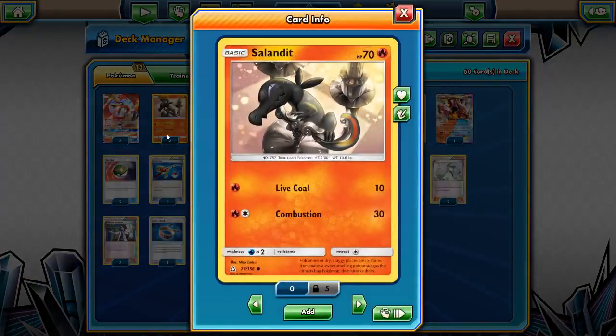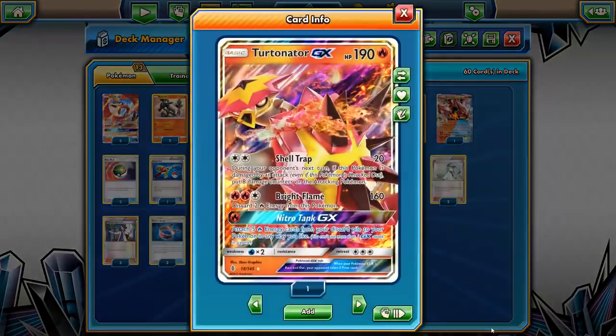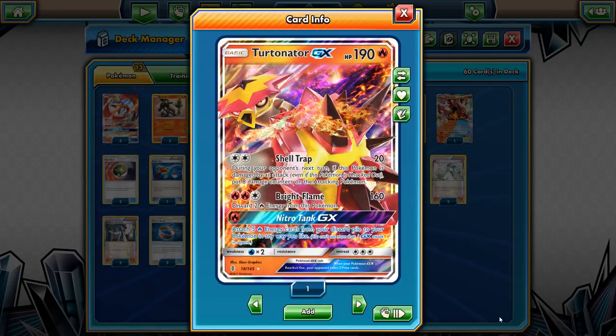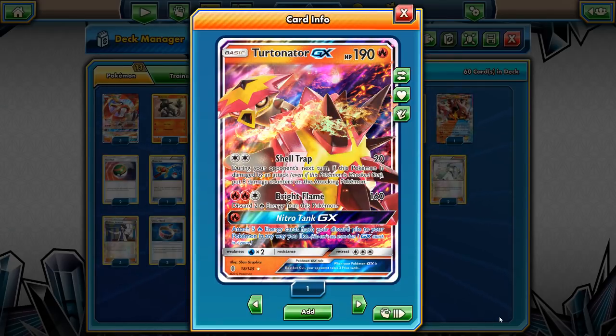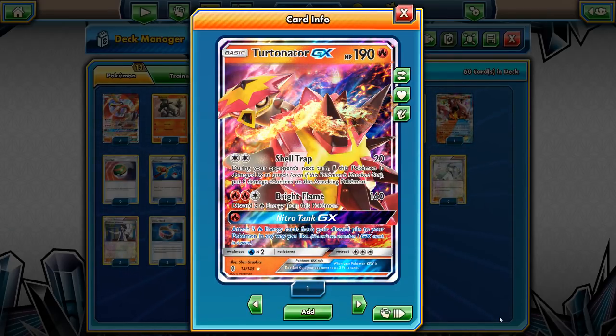We run two Salandit so that we can bench two if needed, and then use Turtonator's GX attack to attach energy to both of them. That way your opponent can only deal with one. If you only play one line of Salazzle, your opponent just Guzmas your Salandit, knocks it out, and you're left with nothing. Turtonator is just a one-off because its GX attack allows you to attach five fire energies from your discard pile to your Pokémon for one fire energy.